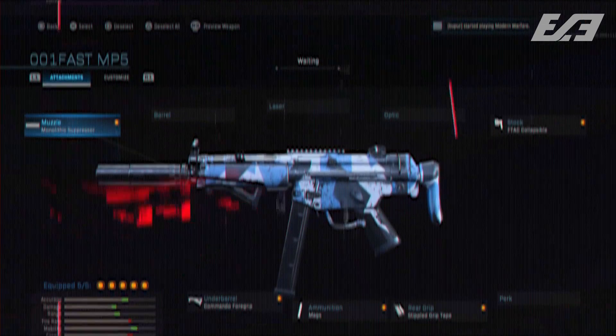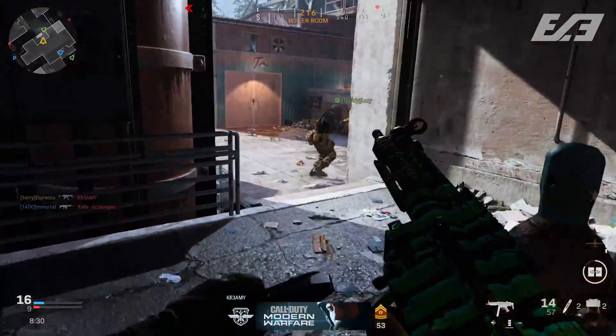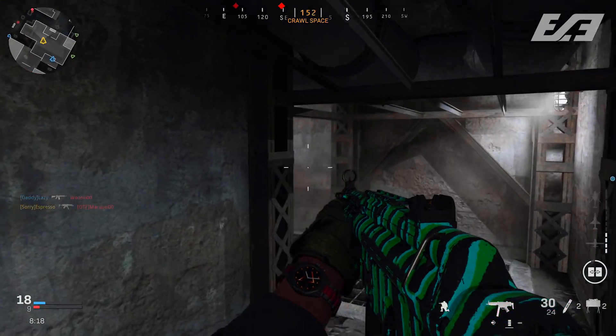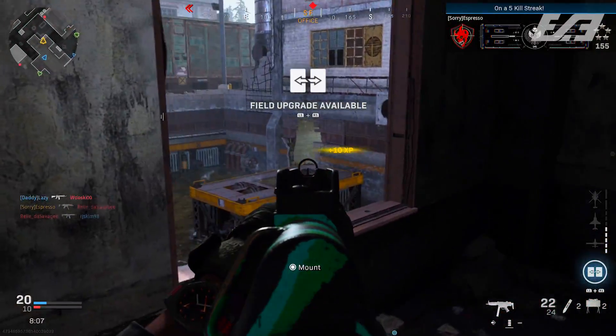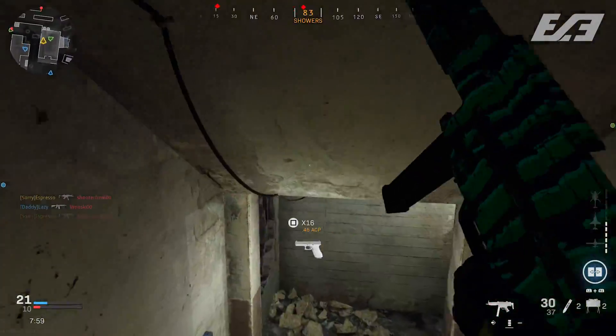The other biggest weapon in pro play is the MP5. The first variation includes the Monolithic Integral Suppressor, FTAC Collapsible stock, Commando Foregrip, 10 millimeter rounds, and Stippled Grip Tape. This is built for mobile play with a stealth attribute from the suppressor. The biggest takeaway is the 10 millimeter rounds, which offer more damage without sacrificing much that you'll notice in-game — they offer far more benefit than negative.